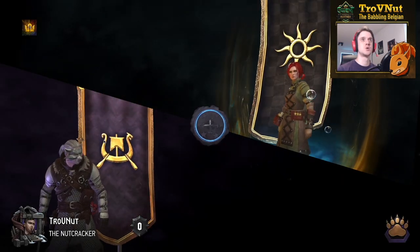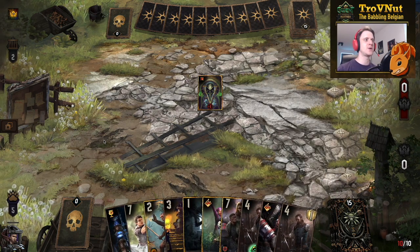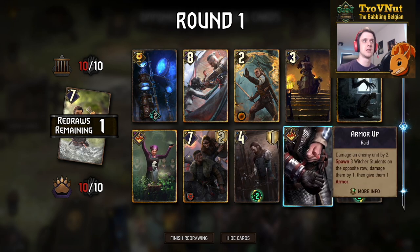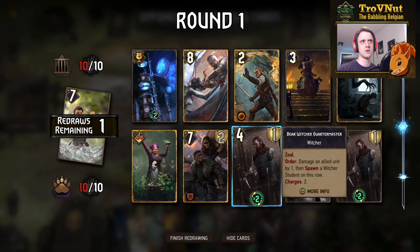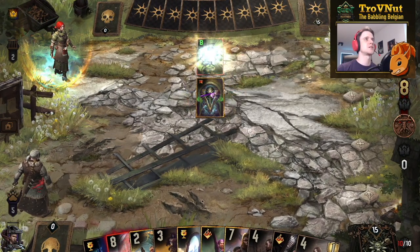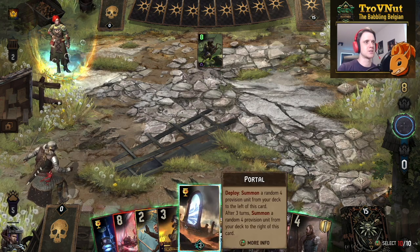One more match to demonstrate the power of our Beefy Witchers — against Nilfgaard Imprisonment. They can be very annoying to face. We get a Bear Witcher Adept to start, which we don't want — we'd prefer Portal. We can get Armor Up, and then we get Portal, which is basically ideal.